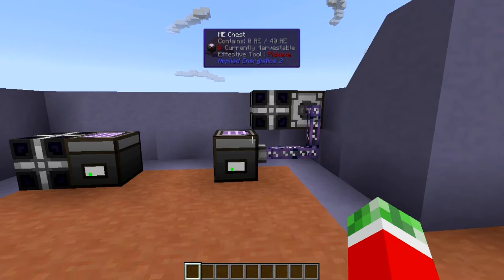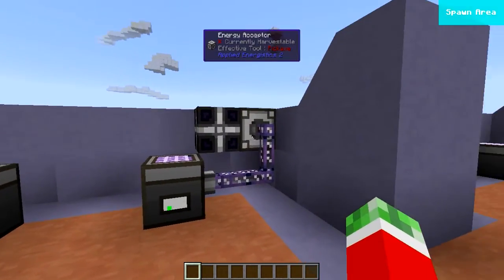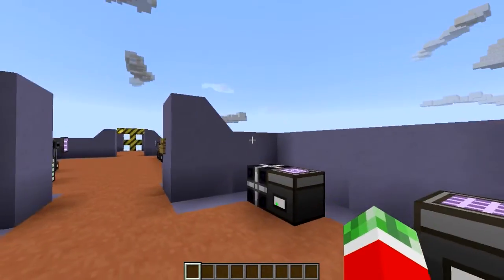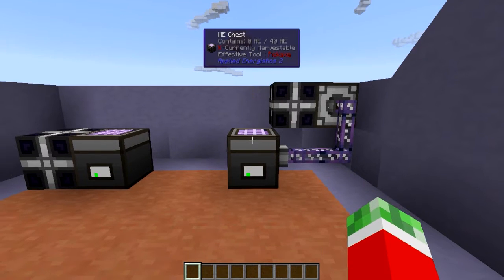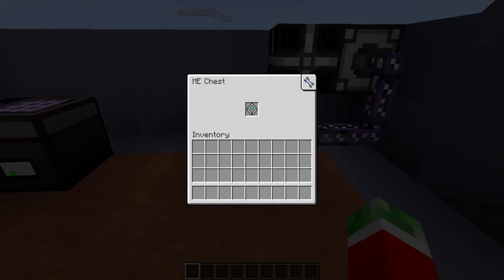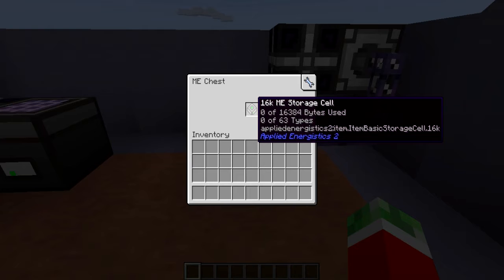This is already a little bit into the networking phase, as the ME chest also requires power, which you can do either by powering it directly or hooking up some ME glass cabling and an energy acceptor. If you click on the side of the ME chest, you will see little slots where you can insert any ME storage cell. You can see on the tooltip of the storage cell the current bytes used and the types used — that's what I meant when you can only have 63 separate items in it, meaning either 63 different items or fill up the actual bytes used.